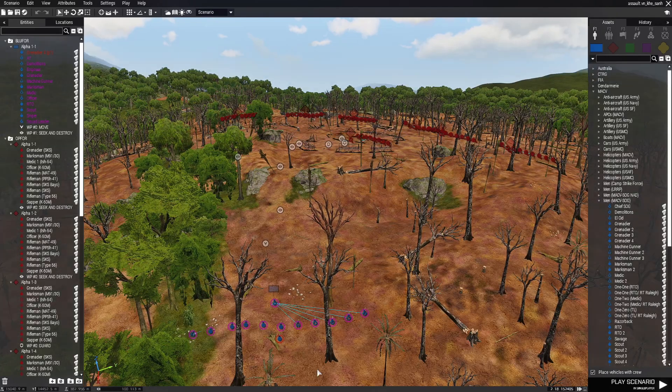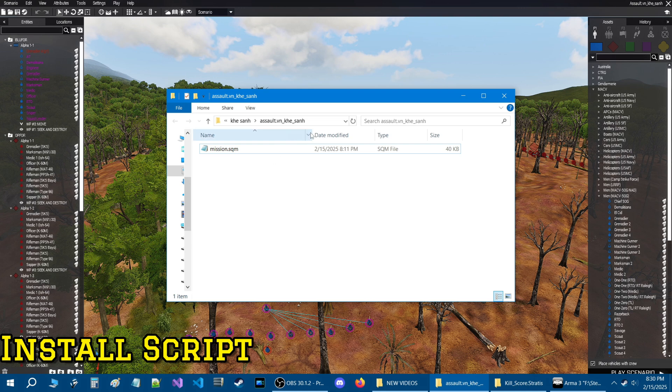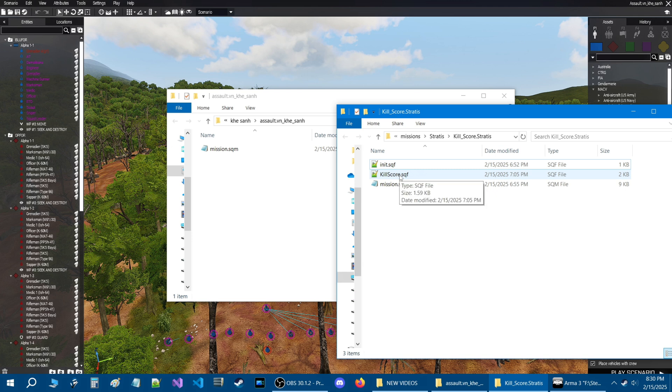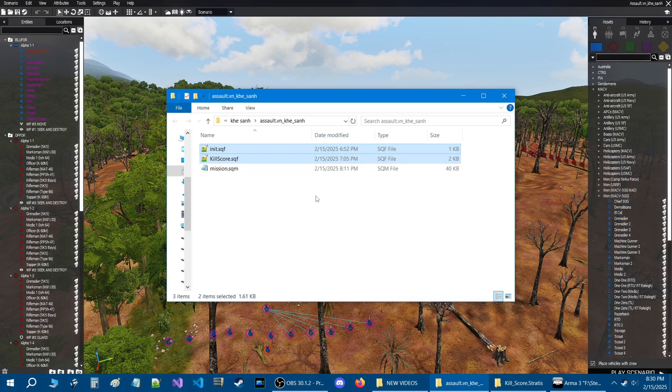Before we can use the script we need to install it, so let's go to the Scenario tab at the top and then down to 'Open Scenario Folder.' Here we are in the mission folder — assault Kisa. I have the two required scripts in another mission, so I'm going to paste them in. I'll zip them up and link them in the description for download. When you get them, extract the zip and put the scripts into your mission folder.